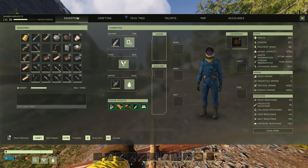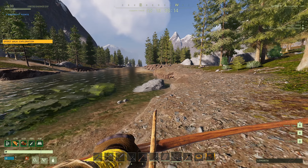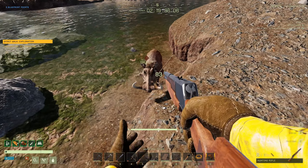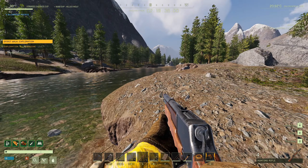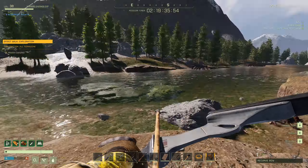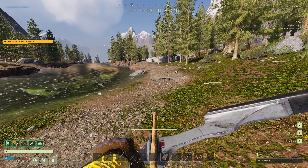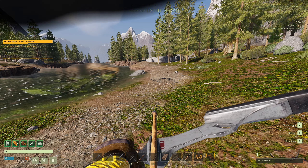882 damage — that beat the steel bolt. So even compared only to tier two, the longbow with flint arrows is still the better option for reload speed, damage, killing speed, and resource efficiency. If you found this useful, hit that like button. Until next time, this has been ShabbyDoo — hope the rest of your day is not too shabby.